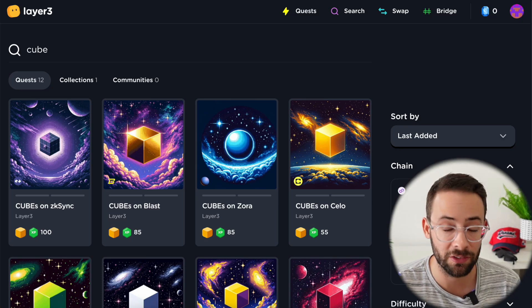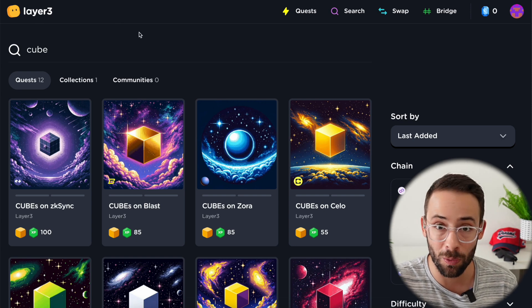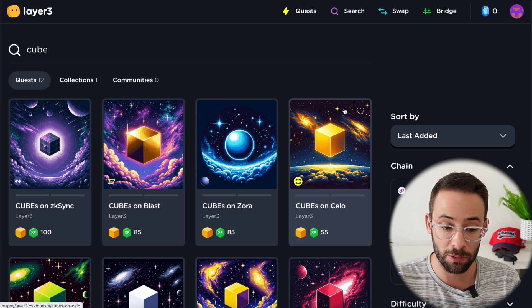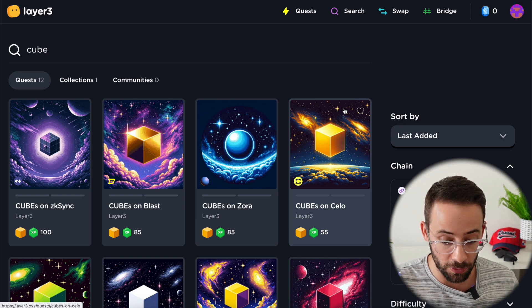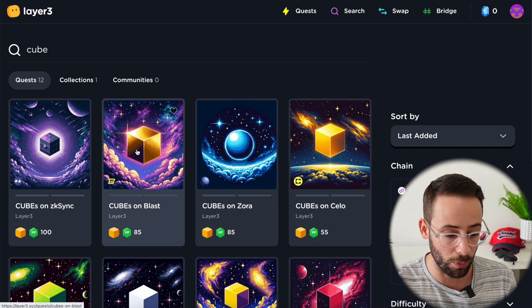In this video, I'm going to give you a quick and simple tutorial on how to qualify for the Layer 3 or the L3 token airdrop by collecting cubes. It was confirmed just a couple of days ago that Layer 3, which is a quest platform for onboarding people into the world of Web3, is going to drop their own token, and it looks like it's going to be largely revolving around collecting and holding these cubes.